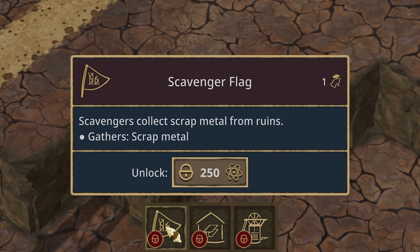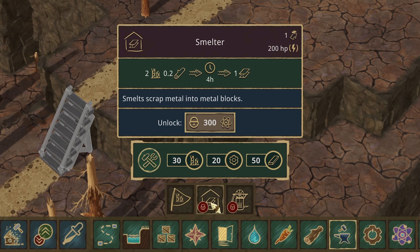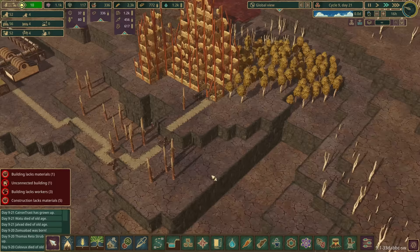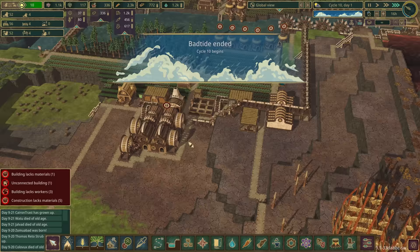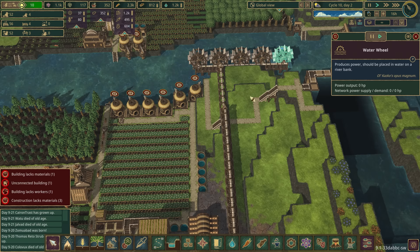That scavenger flag is an unlockable item - we've got 1,300 science so that is fine. Then we'll need to smelt them into metal blocks. The bad water pump needs five metal blocks. We'll get that sorted. I think we'll get all of this stuff sorted first and then start working on our industrial area. The bad tide has ended - fan-flipping-tastic!